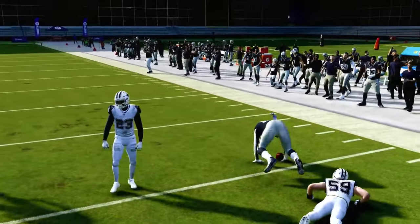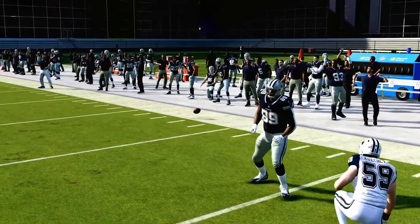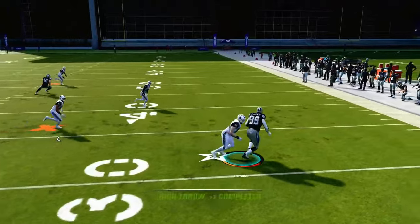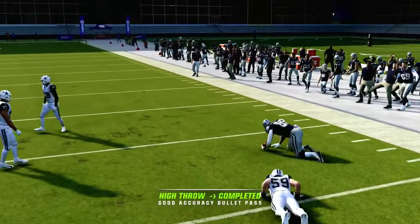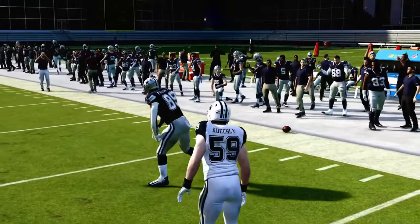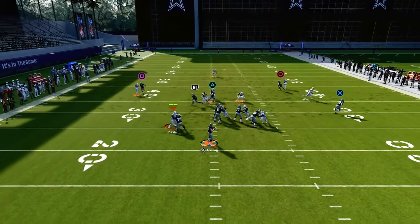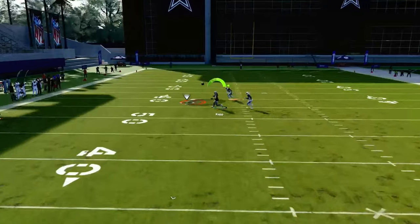Take a look at this tight end flat route — it's pretty much almost always open this year. It's really hard for the defense to consistently stop tight end flat routes, and this is actually probably one of the better flat routes in the game. You have the flat route to the right, the drag route across the middle, and if all of that's covered you have additional options.